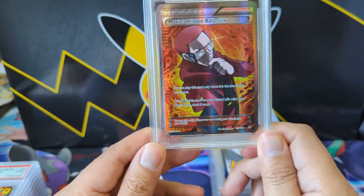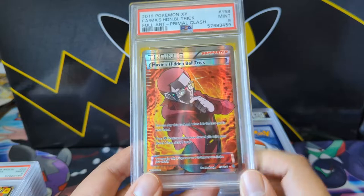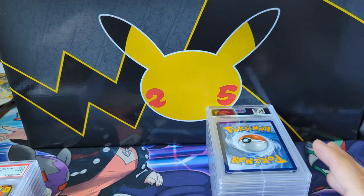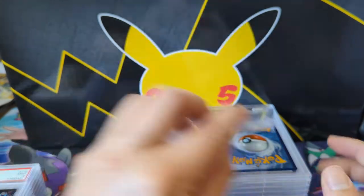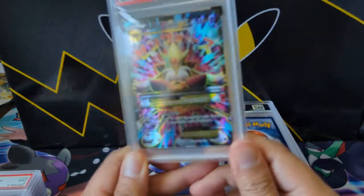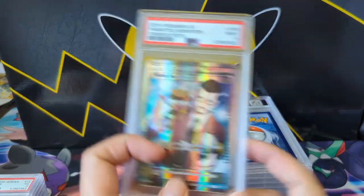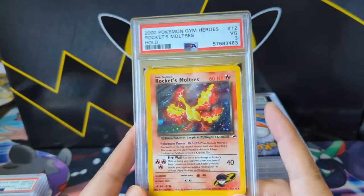We've got Maxie's Ball Trick — just some random full art supporters from the XY era and they look pretty good. Happy with a Mint 9. During this time or early Sun and Moon you can really see the texture on the card — I really like that versus where we are now with much lighter texturing. A 9 on the Right Cress. Here's another XY era card — you can really see that texture. Mint 9, fine with that. Battle Reporter — 9.